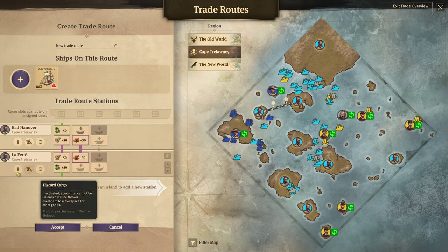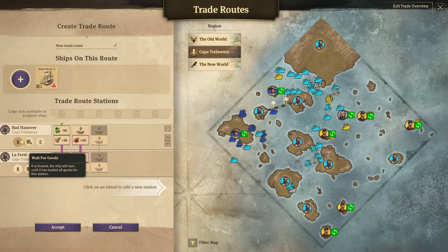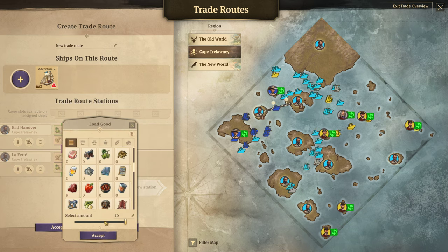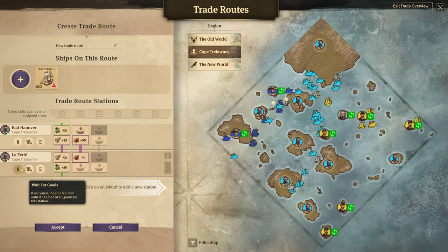So how do you fix this? You've got to use these buttons over here. There's wait for goods, discard cargo, or wait to unload. The wait for goods option tells the ship to sit at the trading post or pier it's currently docked at and wait for the full amount of goods to be loaded up before it leaves. The problem is that it will tie up the trading post or pier until it has all its goods loaded. Slow-to-produce things like zinc or copper can take a while, so your ship might be sitting there for quite a while. I really don't ever recommend using the wait for goods option.